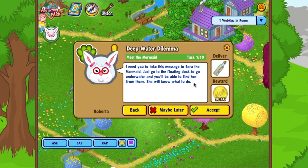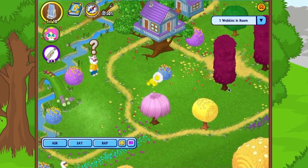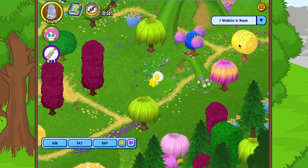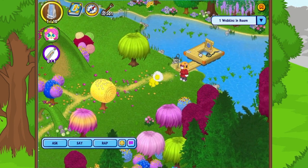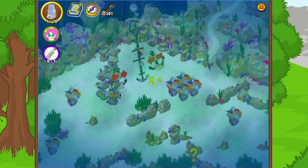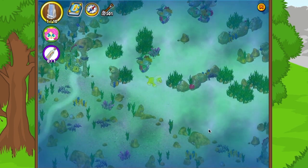We start by meeting the mermaid. Roberta says: 'Take this message to Sarah the mermaid — go to the floating dock to go underwater and you'll find her from there.' Sometimes in the past the latch is not open, but when you have a task that involves going underwater, the hatch will be open. You can see the glow coming out of the dock — the artwork is absolutely stunning.